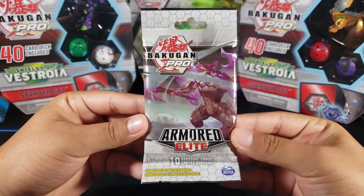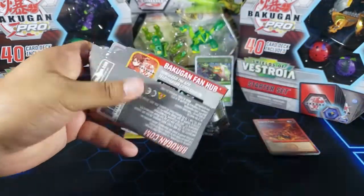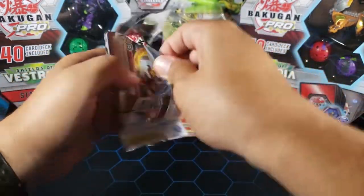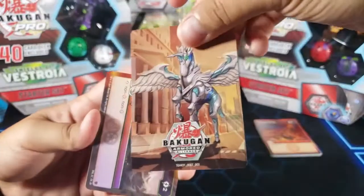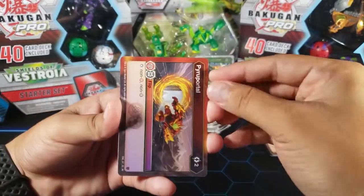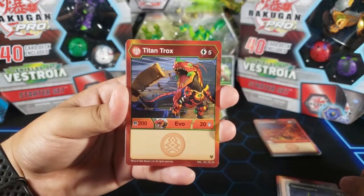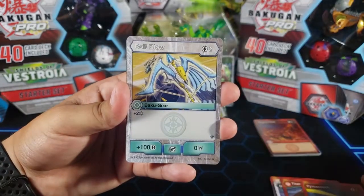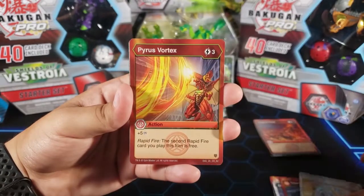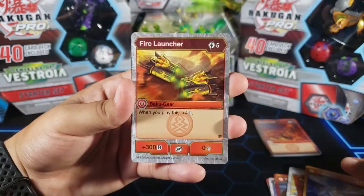Okay, here we have pack number two. We got an Enoch — really cool. I'm just super excited to open these packs. I have the whole booster box so I know I'm gonna get a lot of new cards. Let's take out the card in the back. We got a Pegatrix. Alright, we got Pyro Portal, Dark Daggers, Titan Trucks, Pyro Scorch, Bolt Blow, Pyrus Vortex, Diamond Pharaoh — cool one — and Fire Launcher.